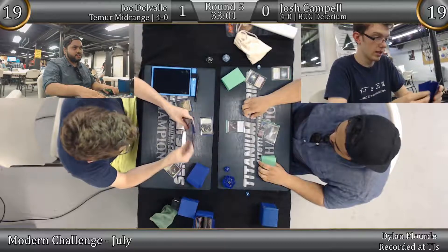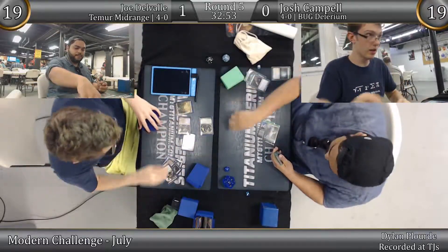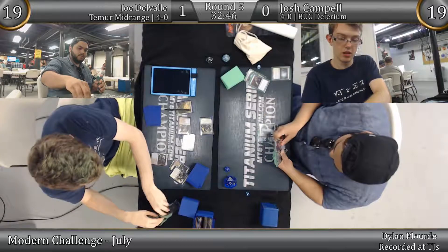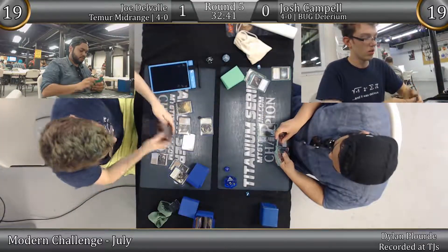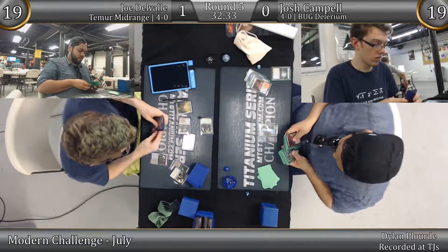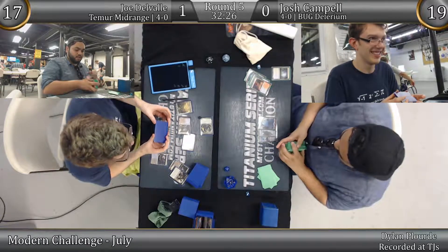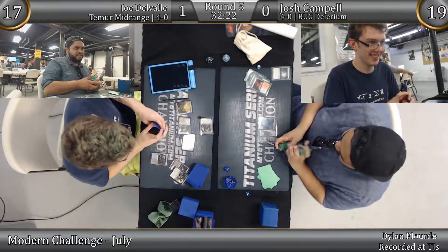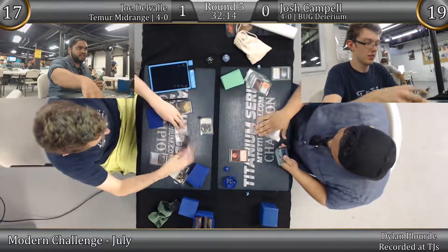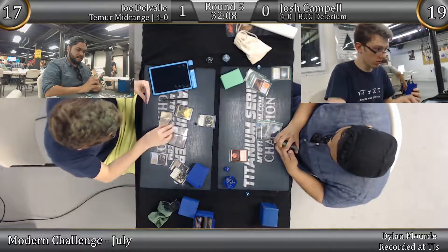Snap — Fatal Push. Another fetch out of Joe. Looks like it is probably time for the Moon. I think that was also a Bojuka Bog out of Josh — a tapped Bojuka Bog. His Blood Moon is pretty good against that. As we saw, Joe exiled his graveyard. Yeah, there was a Bojuka Bog. That's pretty spicy. Full nonbasic attack — pop your nonbasic, hit you for three.